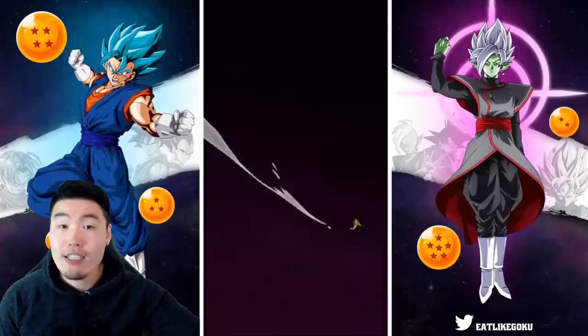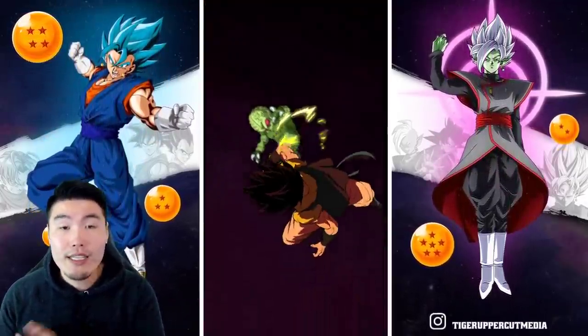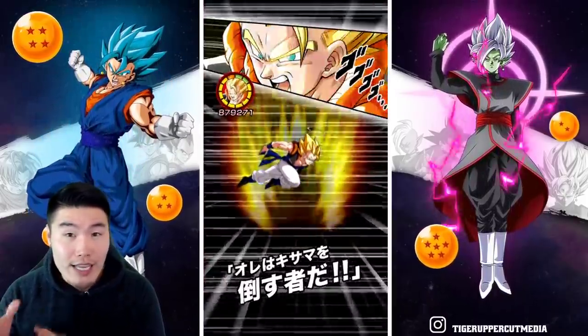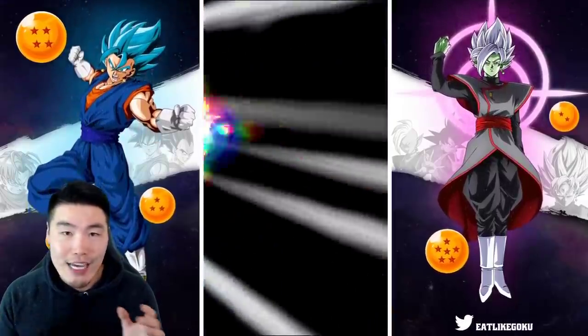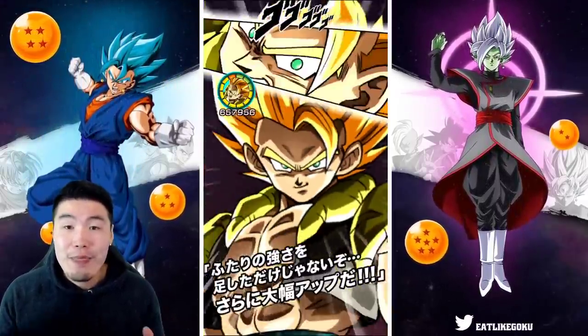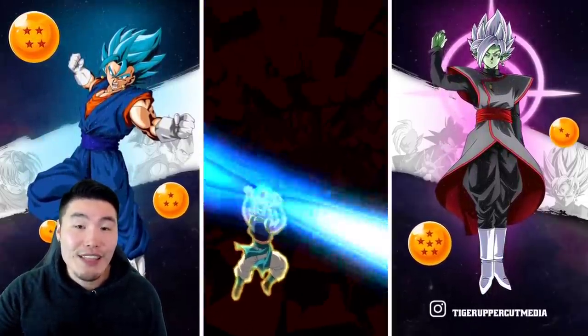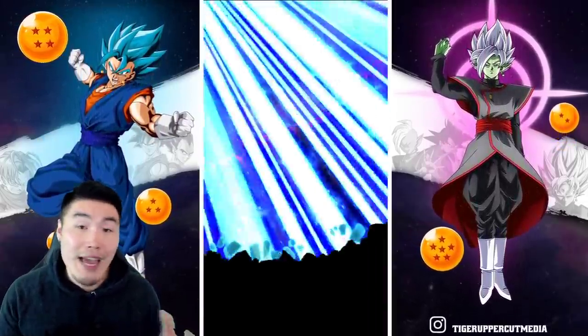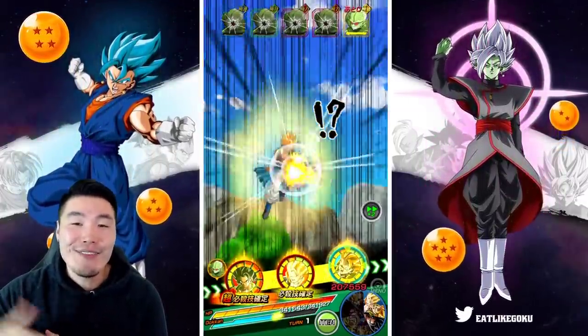For units that have multiple stages or multiple phases — like this Gogeta or any other transforming units — the links that are different between the stages are actually leveled up individually. So even if you max out all the links for the first stage, if there are some other links for the other phases that aren't maxed out, they're not going to be automatically maxed out. You do have to level them up individually.